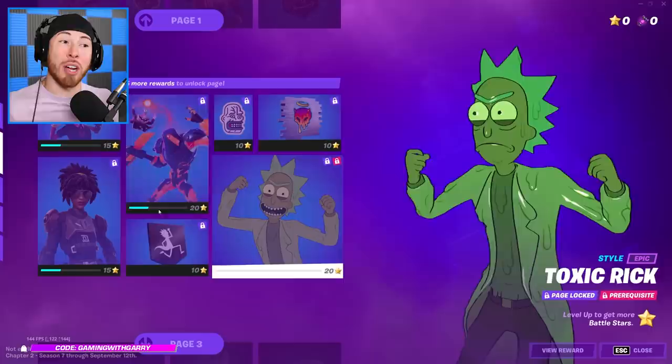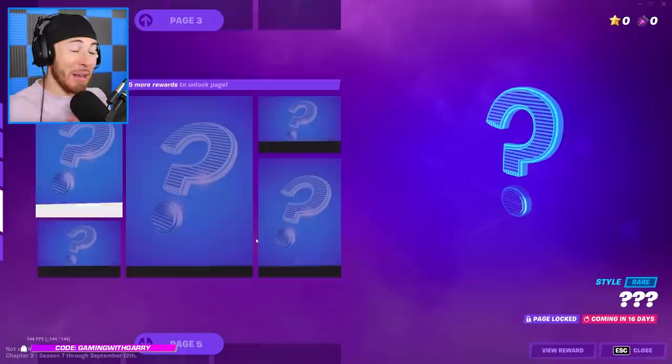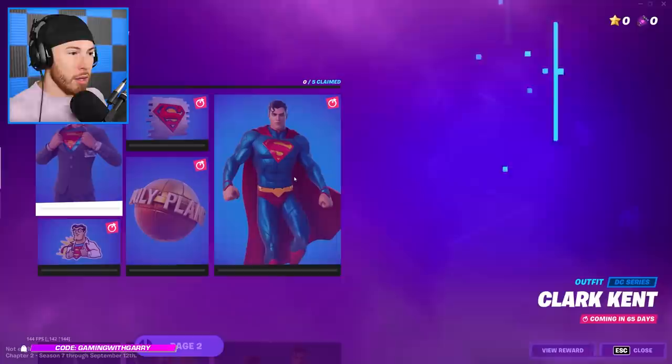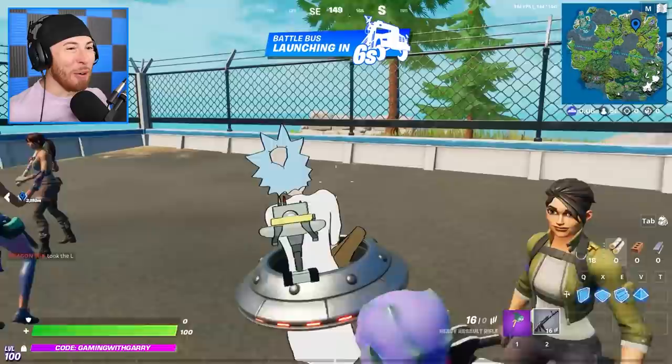All these skins can be unlocked for free by just playing Fortnite. But as you can see all the way to page 5, we don't have these unlocked just yet because these come out later on — in about 16 days to be exact. On top of that, we also have the Superman skin that unlocks in 65 days. That's two months and five days.